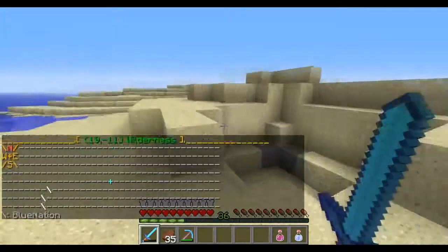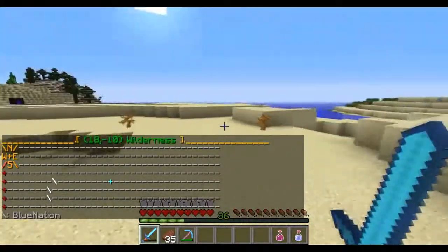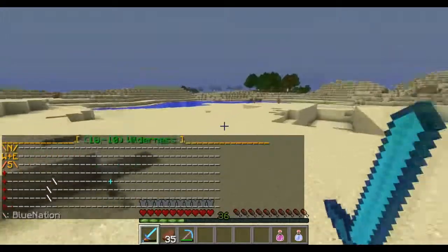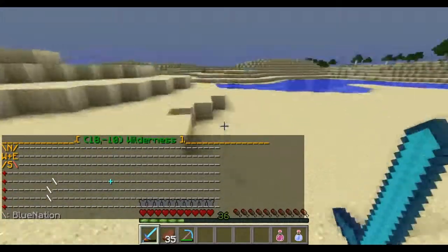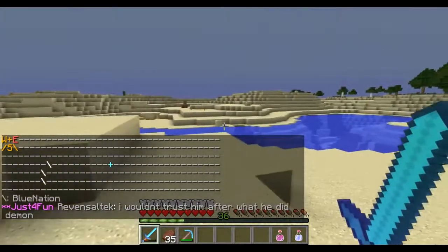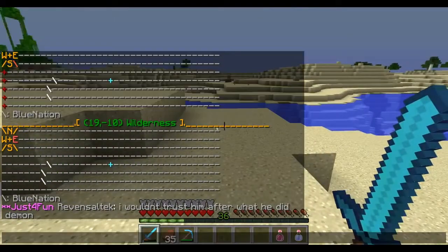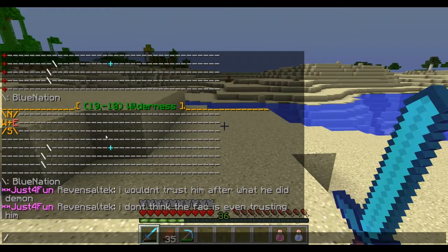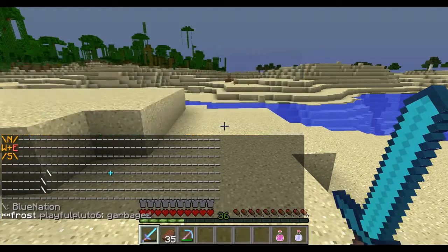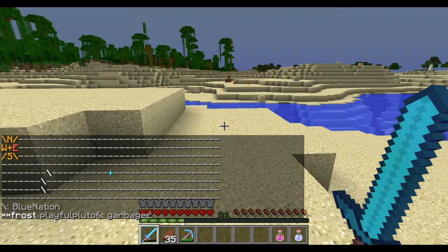Alright guys, we are back. Basically I'm right outside of slash spawn, and there's a base — faction Blue Nation — that I found real quickly. I'm basically going to explain to you guys how to read the fmap on. When you have fmap on, you type slash fmap on and it turns on the map of basically all the chunks that are around you.